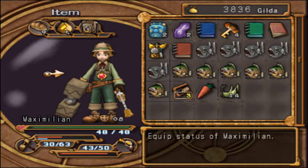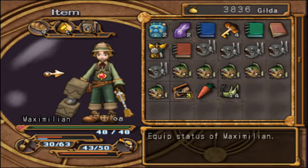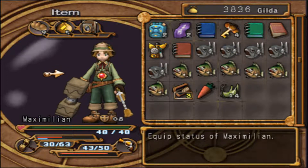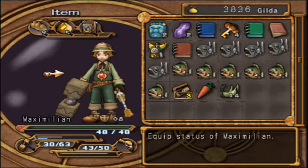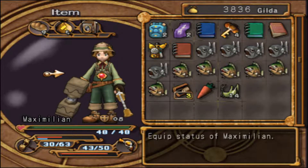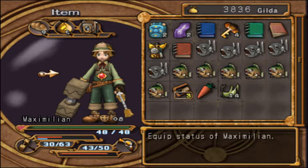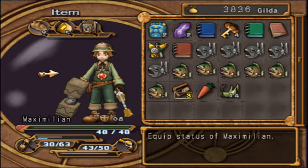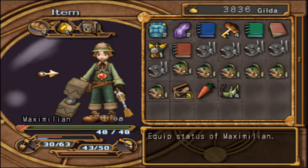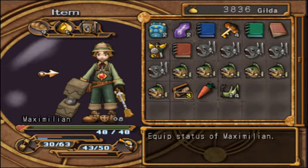So I looked up the locations of the Fruit of Eden and stuff. There's only two in the first area. Apparently Max and Monica are basically supposed to be even as long as you distribute it properly. So since Monica started at 48 health and 8 defense, Max was supposed to be there as well. So I missed a Fruit of Eden, I went back and got that. And then I'm going to continue to use the guide to get the rest of them because I found out you can permanently miss them.